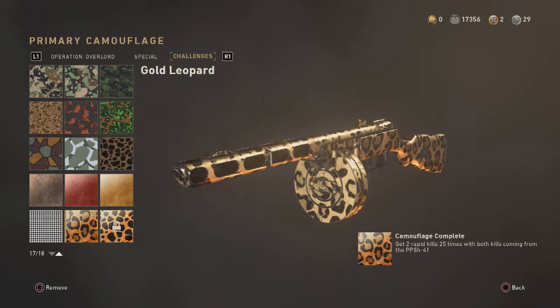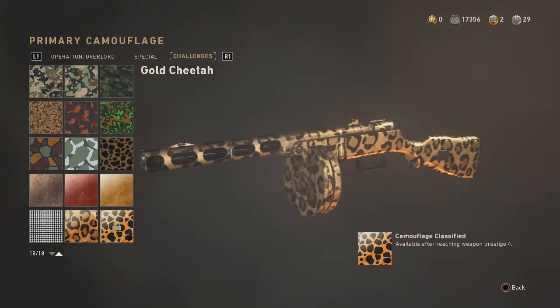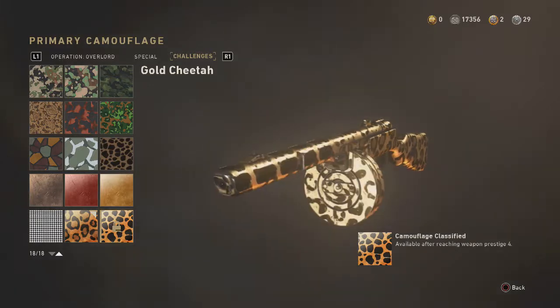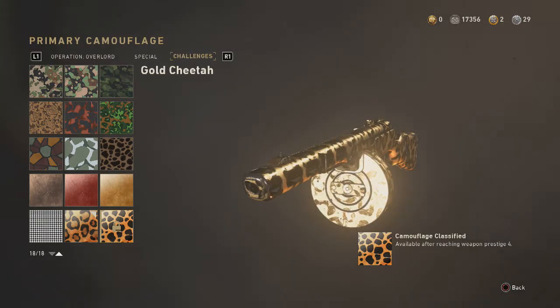Don't get me wrong, this is a dope camo and in some places it looks really cool, but I still think the cheetah camo is going to look even better. It looks the exact same in the little preview in the corner, but maybe it'll look better once I unlock it. However, I still have to get Prestige 4, and apparently it's 25 triple kills, so that'll take me a while — I probably won't get it in this video, but I just want to show you guys this camo.